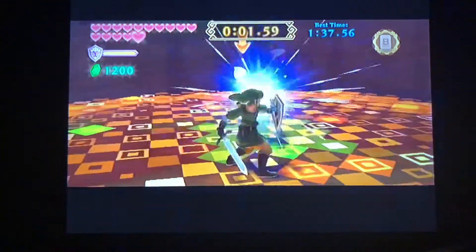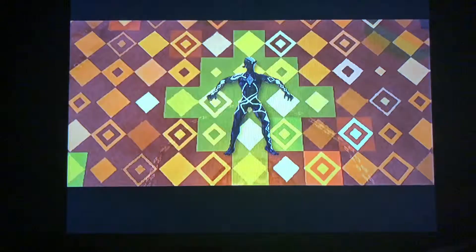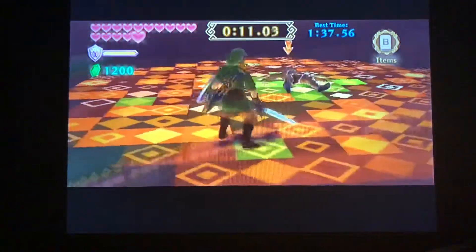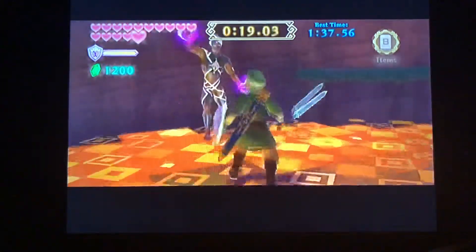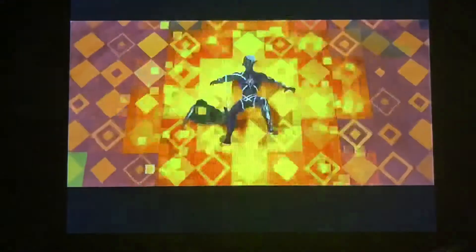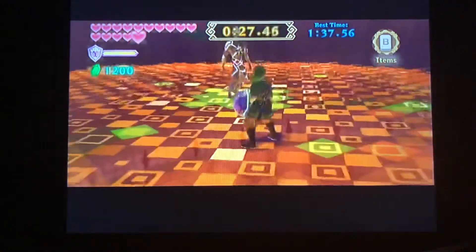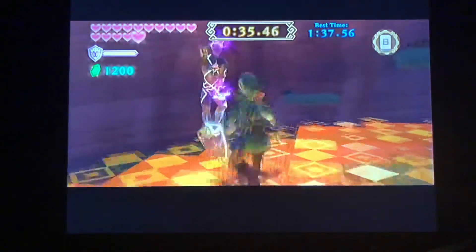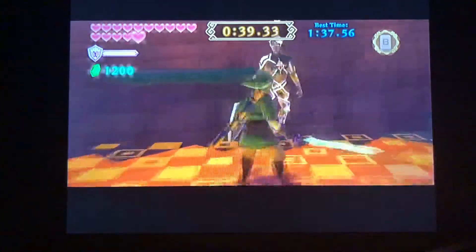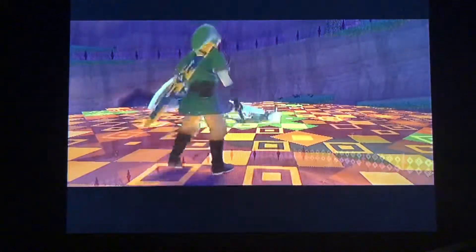Usually he's going to start off with a kick or a punch, depending on which he does. And you just want to knock him down and do your fatal blow. It's kind of easy in the first portion of the battle — just get ready to stab a lot. And that's the first phase of the battle down.